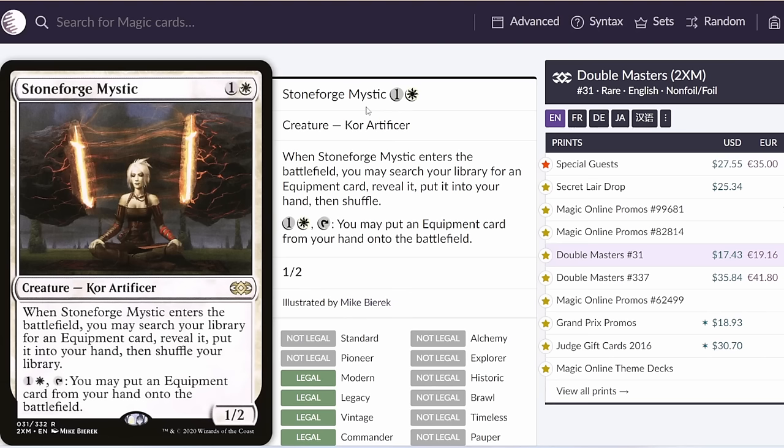Having four Stoneforge Mystic and four Colossus Hammer in your deck probably means you don't need to run Belt of Giant Strength anymore, which is a pretty big deal. In the past, to consistently find your big equipment you kind of needed to run four Colossus Hammer and four Belt of Giant Strength, which meant splashing green — and splashing green in your white deck doesn't really provide any other benefits outside of maybe something like Haywire Might, putting you in an awkward spot with a pretty horrendous mana base.